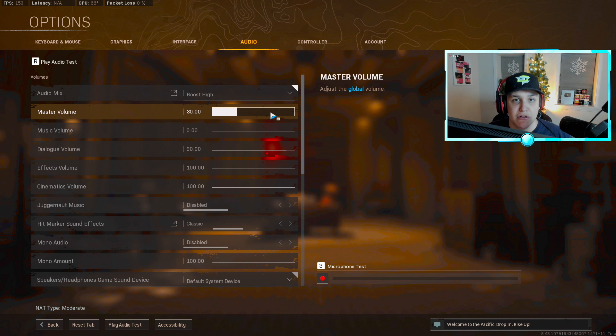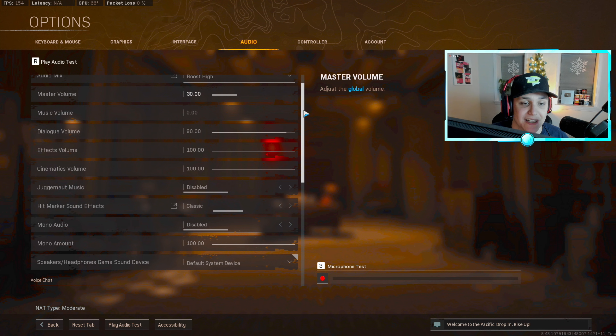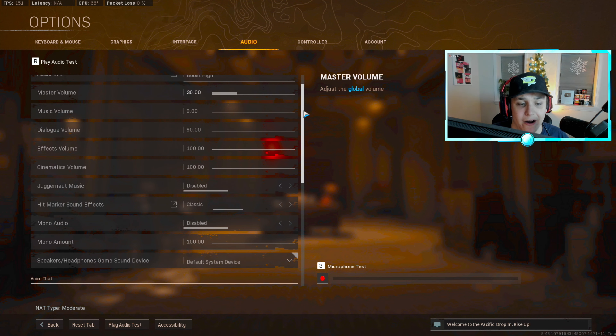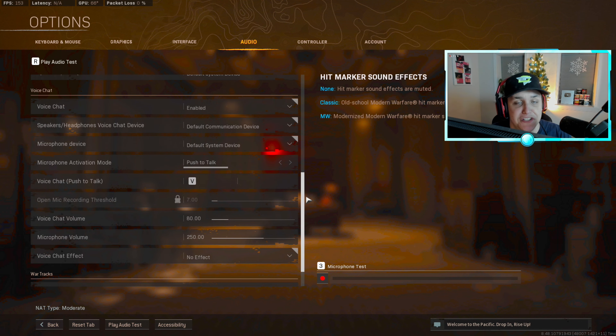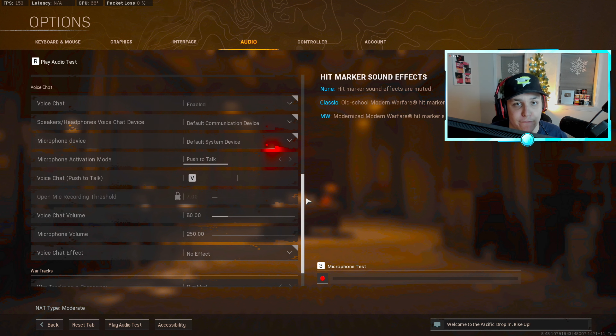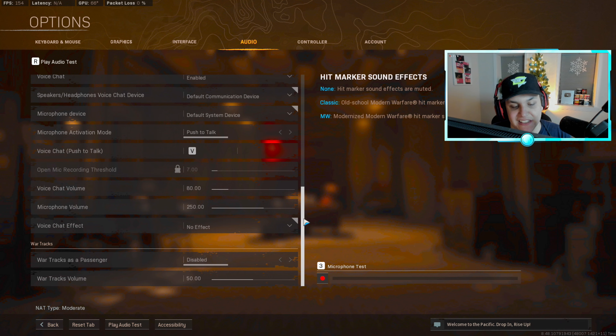Kill feed duration I have on default — they changed this like a month or two ago but I didn't change it. Text chat I have on all so I can see what other players are saying. For system settings, I just have FPS, server latency, packet loss, and GPU temp displayed — pretty much all relevant for PC players.